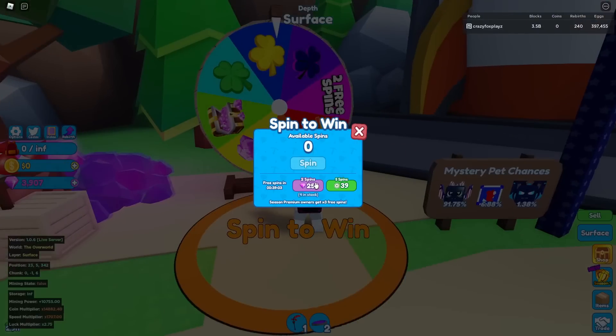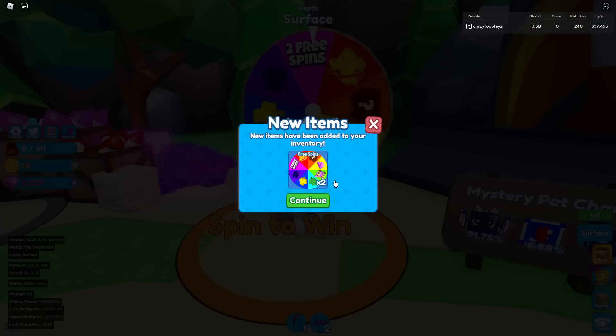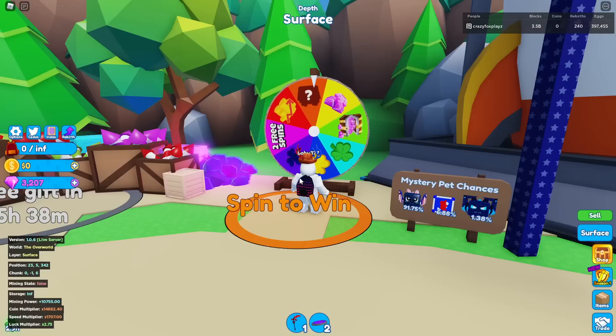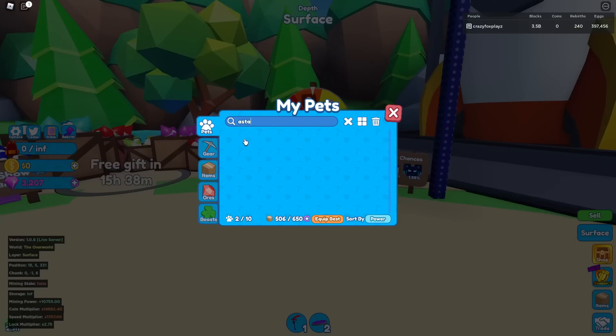Okay, let's do it — I know you guys probably want this. We can do eight spins. On my first spin, we got an Omega Lucky Boost. On my second spin, we got two free spins. On my next spin, I got some gems. Then I got the pet — what are we going to get from the egg? Please give me the legendary — thank you. Legendary! The Astra Hydra! We got the rarest pet on the spin wheel — that's actually really cool.